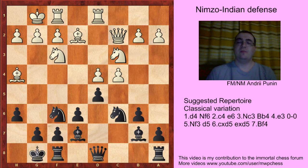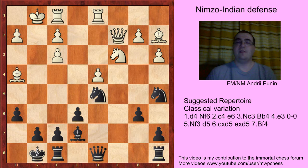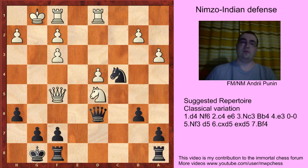Bxe2, b6, castles, Bb7, a3, and we take on c4, Bc4, Na5 — more or less the same — Ba2. Here of course black can try Nd5, Bf3 was played in the correspondence game, gxf3, Nd5, Bxd5, axd, Bx7, Qx7, Qf5, and here black should have played Nc4, Nd5 and Qd6, and black will win the b2 pawn back, so it's an equal position.